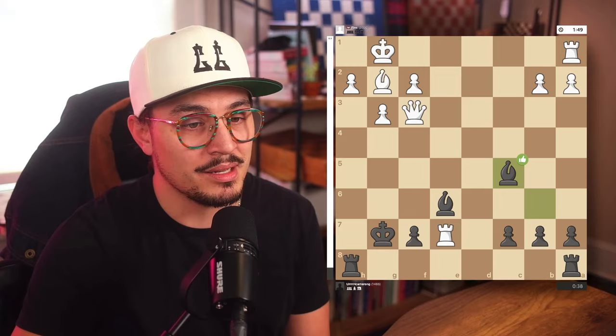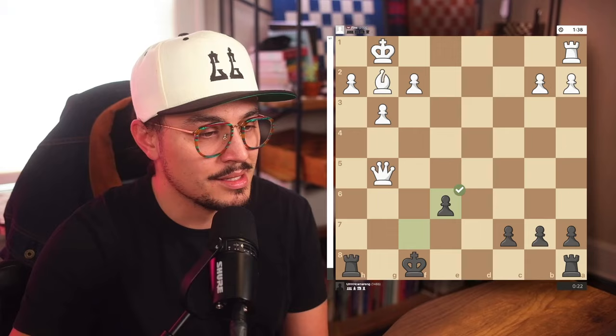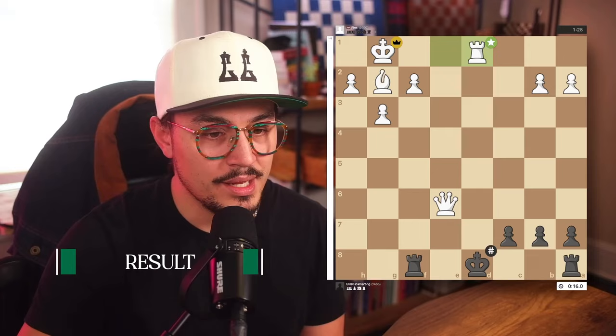We played the game out. Just getting the opportunity to play him was a dream come true and I wasn't going to resign. He did eventually clean that game up. So I made it 11 moves against John before I lost equality.